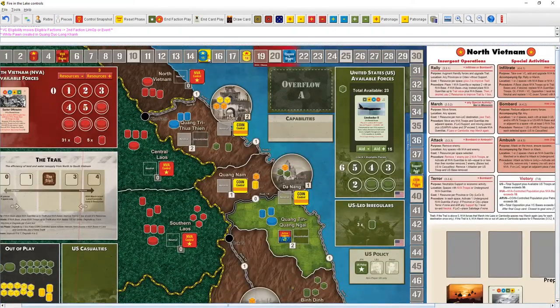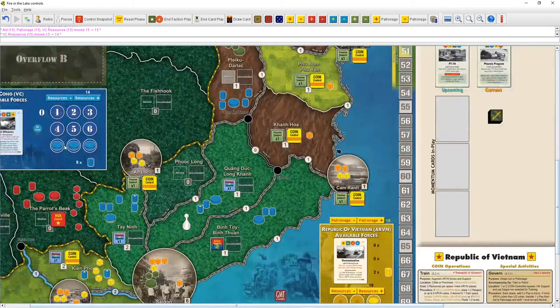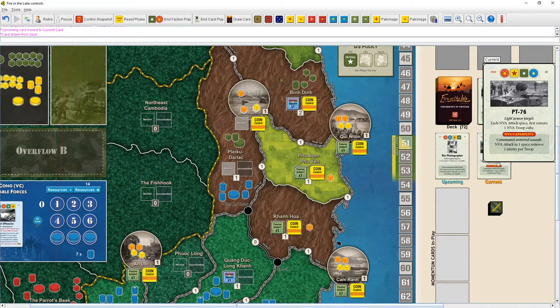We'll rally there — it's limited op so only one space, costing one resource. Rally: we place VC guerrillas up to population plus bases. So we get two guerrillas coming in. This is good — I want to build these up so I can eventually turn two of them into a base and make this a hotbed of dissent. Faction play done, discard the card.